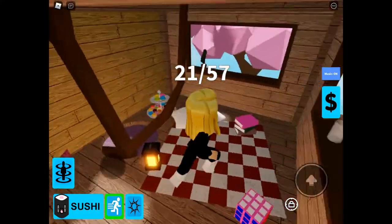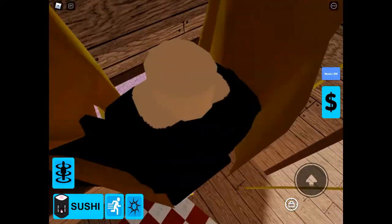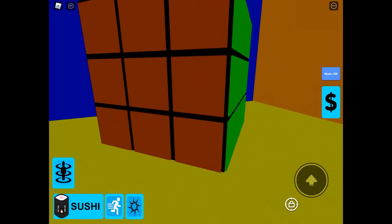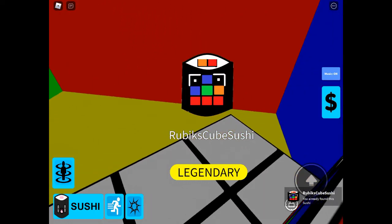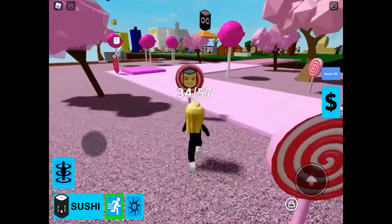Inside the treehouse you will see a Rubik's cube — what you need to do is not click it, you need to jump on it, and that teleports us through to Rubik's.